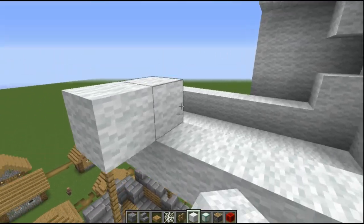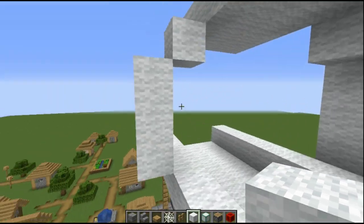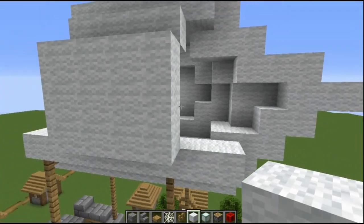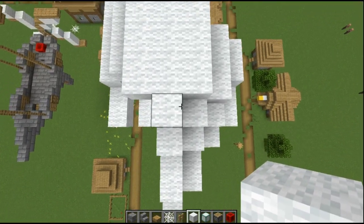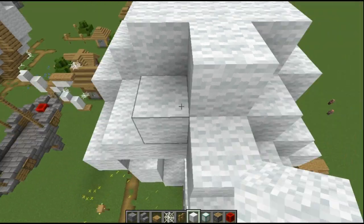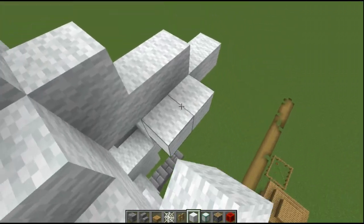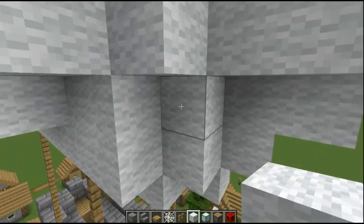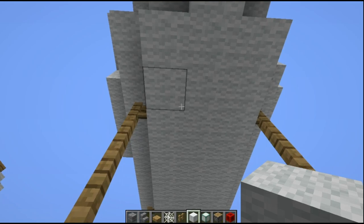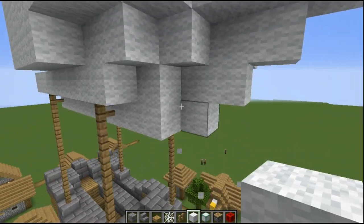From right here go out one, then this is going to be three high, and then one more higher — this will link up to the top like so. Quickly fill this bit in, but yeah, it gets tricky up here. From here go in, in, and then up one.